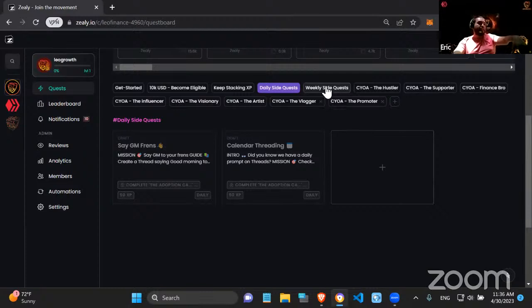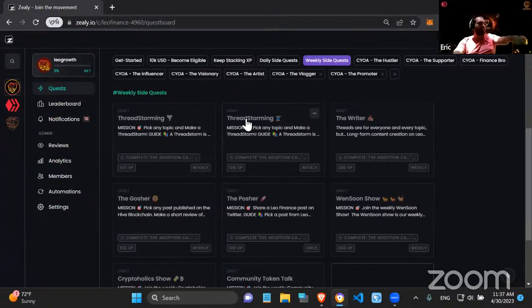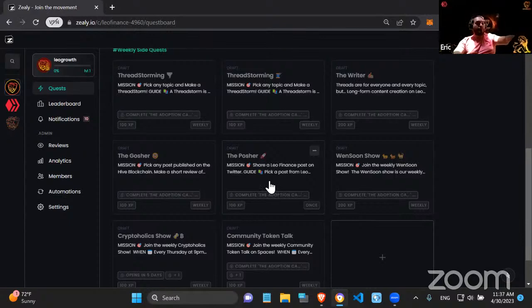The weekly side quests work the same way — people must claim them before Sunday at midnight UTC. Every Monday at midnight UTC they can start claiming. The requirements are: complete two thread storms (a series of linked threads), write one post per week on LeoFinance, and share posts from LeoFinance on Twitter — the 'gosher and posher' activity. You don't need to do this every day, just once a week.